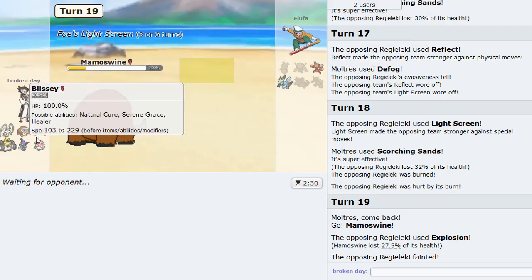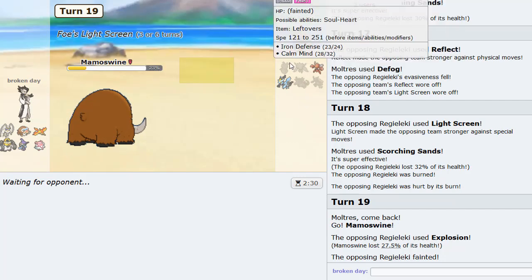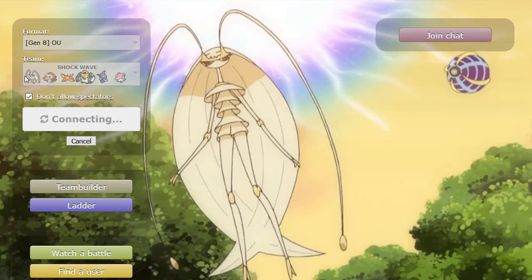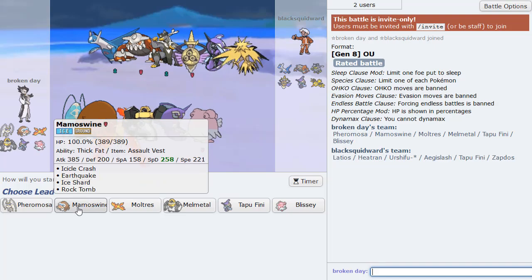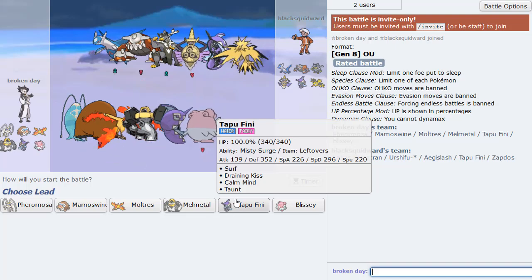Scizor could come out here, but no, he brings in Blaziken. I'll go Moltres — he actually doubles to Regieleki. I'm gonna Scorching Sands right now because he's not going for the Electric move versus Mamoswine. He gets up Reflect, which is very good for him. Kind of curious to see what he brings in right now. He could have Explosion — I'm gonna scout for that and go Melmetal. We bring in Melmetal on this thing, which is great.